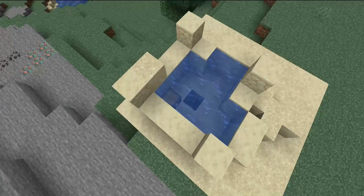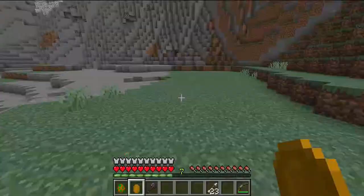It contains either an emerald or the fishy emerald. The fishy emerald summons the boss that this mod adds — the villager pufferfish.